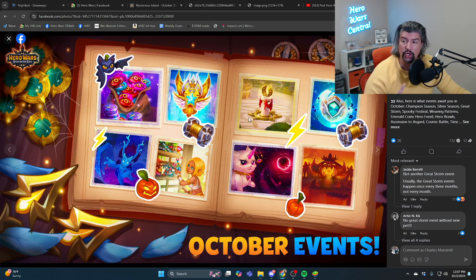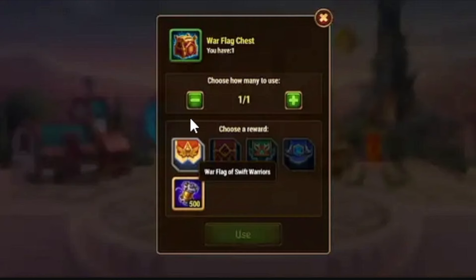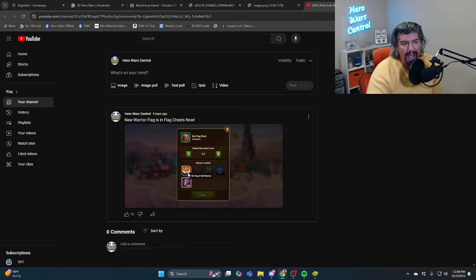But that's not all — there is a surefire way to get a flag chest if you want to guarantee it. If you take a look at this post, you can see that Weaving Patterns is coming back. Weaving Patterns, if you don't remember, is a special event that has a battle pass — a season pass with rewards — as well as a bunch of other rewards you can get. For buying the golden ticket, you actually got a war flag chest that contains the war flag of swift warriors, the new warrior flag. I would bet that the new golden ticket will contain a flag chest that has all of the flags in it.